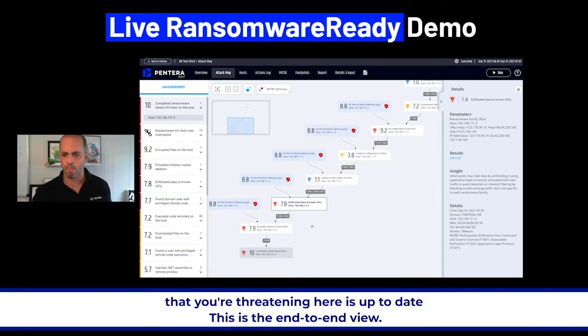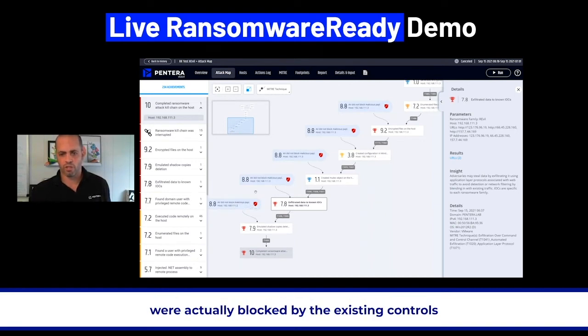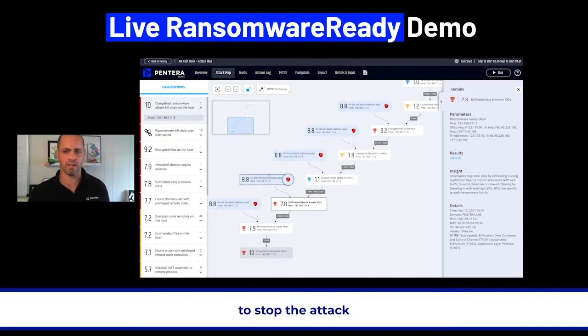This is the end-to-end view. As you can see, I was going through that pretty fast, but none of these steps were actually blocked by the existing controls. That's a problem. Your controls, as part of the way you design your security program, have so many ways to stop the attack at each one of those steps — and it didn't.